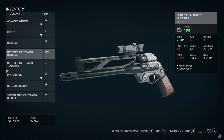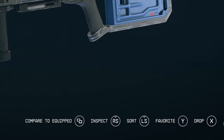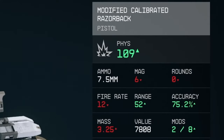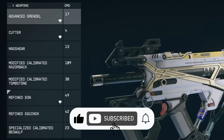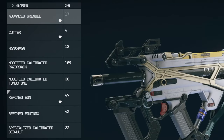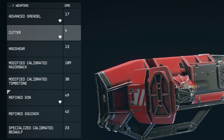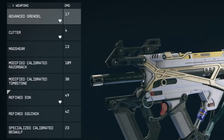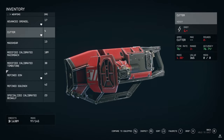Once the player enters the weapon section, we have options to compare equipped, inspect, sort, favourite, drop and exit. We can also see our credits and mass on this page. On the left we can see the name and damage of the gun. We can see 6 weapons: the advanced Grendel, a cutter, a mag shear, a modified calibrated Razorback, a modified calibrated Tombstone — the current equipped weapon marked with a white triangle — the refined Eon, also favourited with a heart icon, the refined Equinox, and the specialised calibrated Beowulf. You can rotate each weapon to get a good look at it.